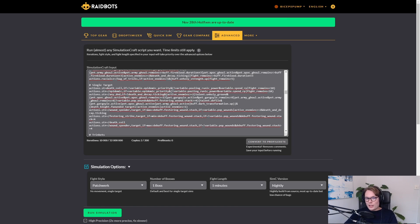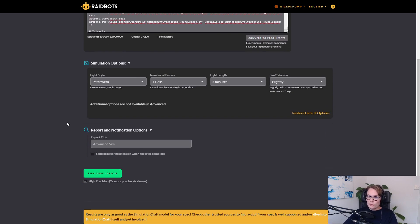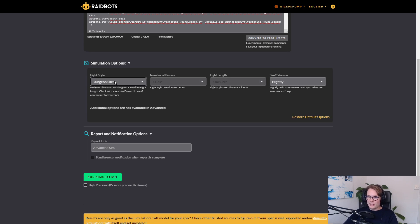For simulation options, Patchwork, one boss, five minutes is the default. Dungeon Slice also generally works quite well — it depends a bit on the spec and how well the SimulationCraft character plays that scenario, so ask knowledgeable people for your specific spec. If you want to figure out what's best for Mythic Plus, Dungeon Slice is what you'd use. Importantly, you shouldn't change these settings much because simulations are also a reference between different players — everyone needs to use the same settings to create comparable results, so you don't compare apples to oranges.